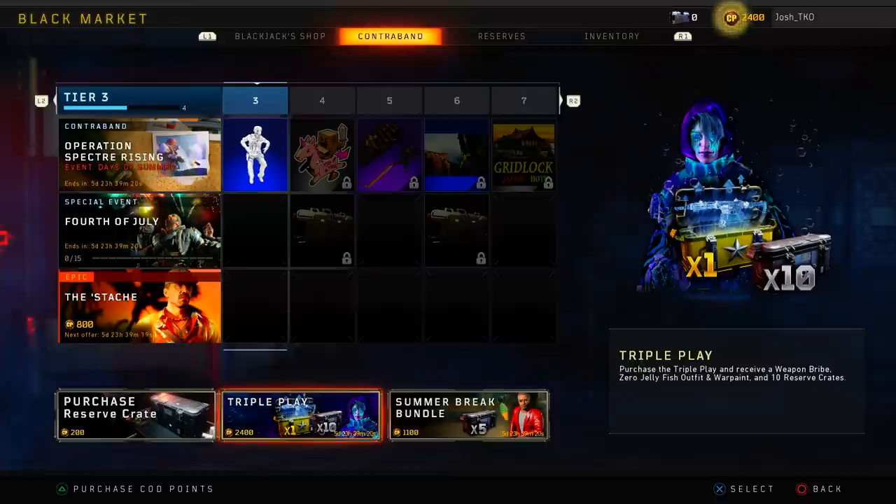This one you can't earn it in any way, shape, or form. The only way you can get it is by using 2400 COG points or 20 bucks. Now what I'm going to do is actually purchase it. I'm going to see if we can get the Peacekeeper or the Locust, and if we don't get either one of those weapons, if we get the Ballistic Knife or something else, I'll just use that for the rest of the video. But hopefully we get the Peacekeeper or the Locust.